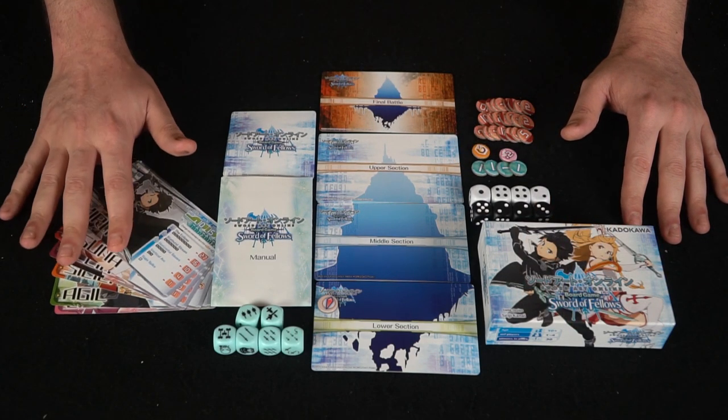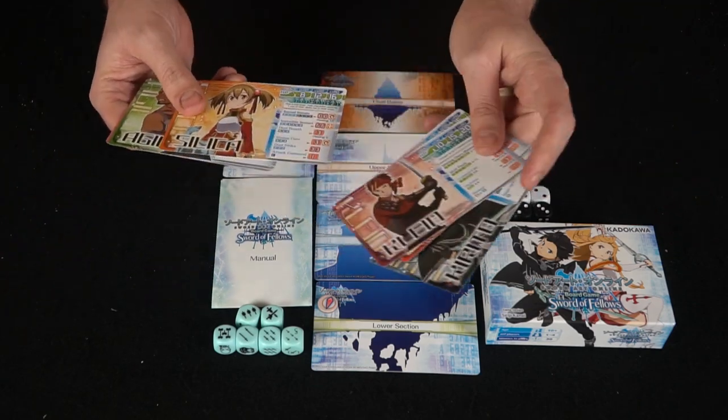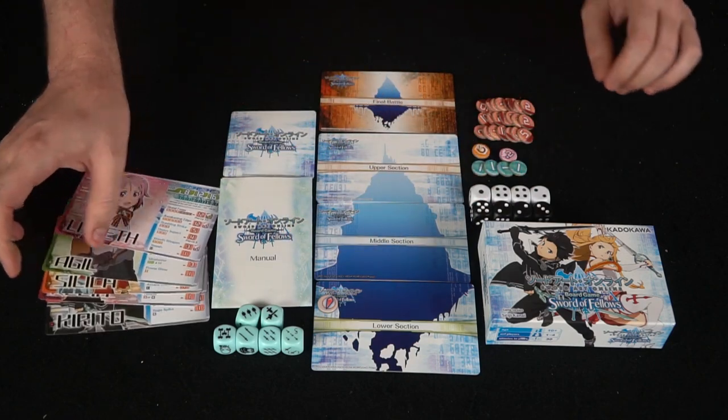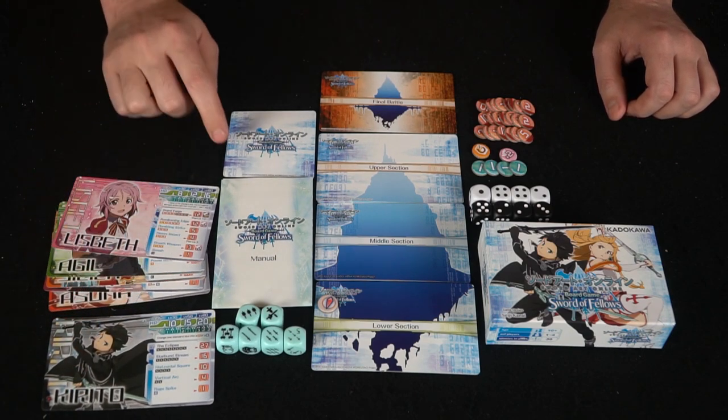You're going to get different characters, and there's six different ones to choose from — all of my favorites. So you have Kirito, Asuna, Klein, Silica, Agil (one of my lesser favorites), and then Lisbeth. Quite a bunch to choose from, but you'll always have to have Kirito regardless of the number of players you want in the game.